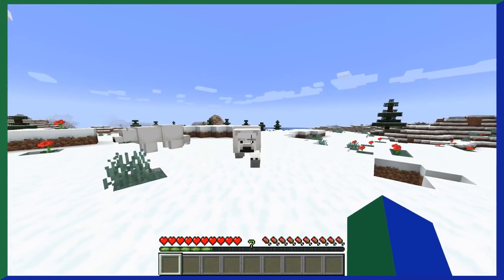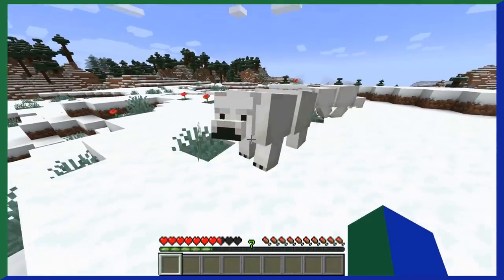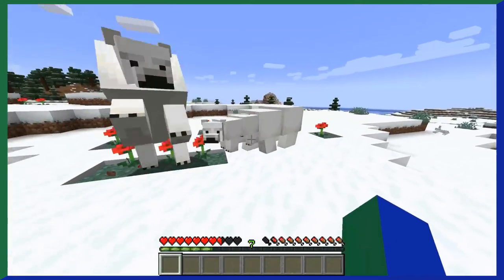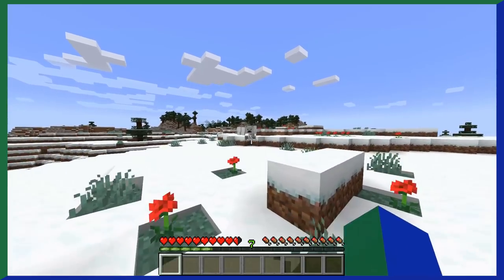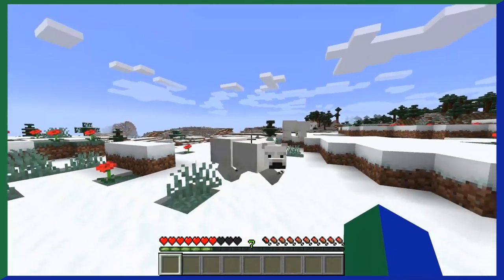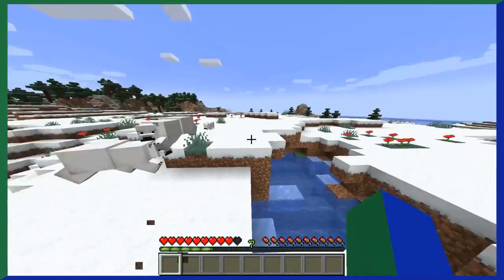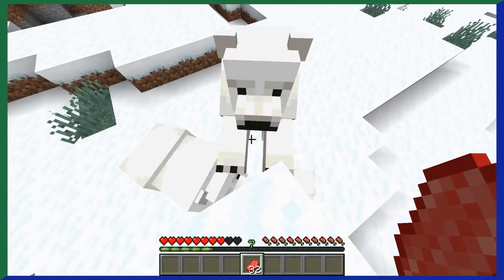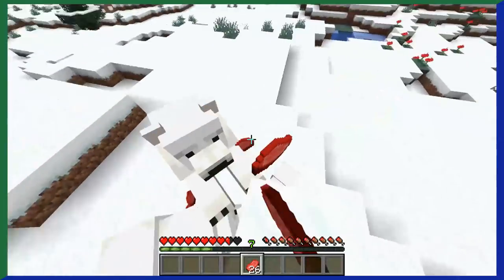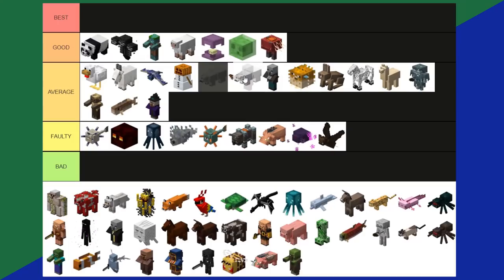Polar Bears live in snowy biomes and are pretty tough with 15 hearts of health. They won't attack you unless you attack them or their cubs — and if you attack a cub, all adult polar bears in the area will come for you. They don't mess around with those cubs. While they love their cubs, you can't actually breed polar bears, and they don't drop anything good anyway. Polar bears are an average tier.